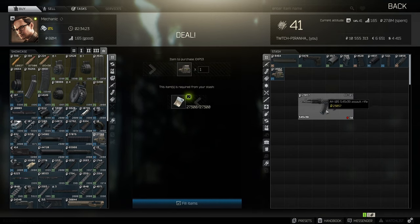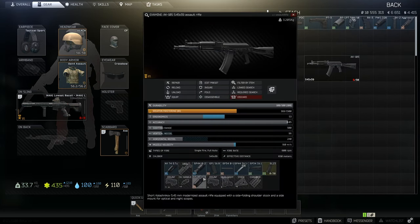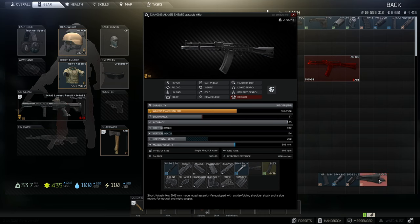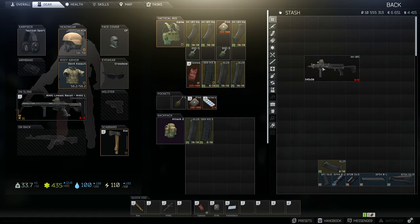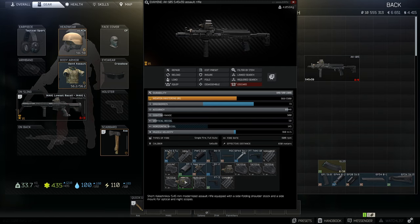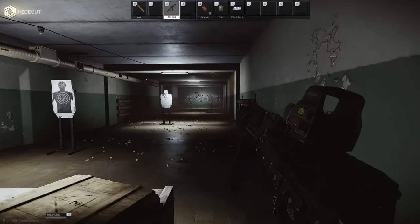Okay, let's put all of this together. This is the lowest recoil build for the AK-105 inside the hideout.